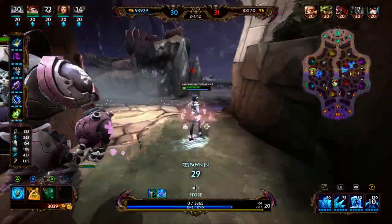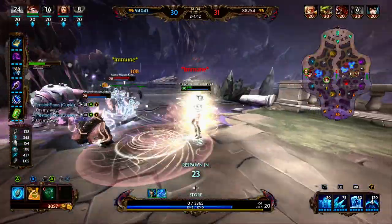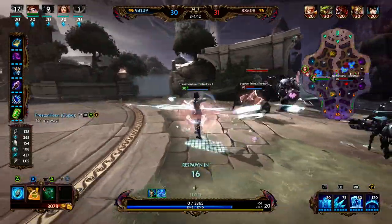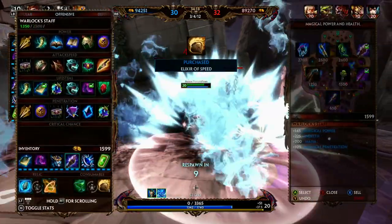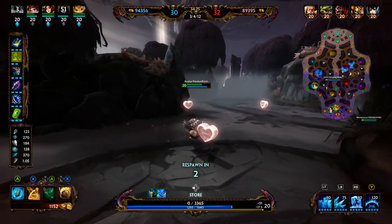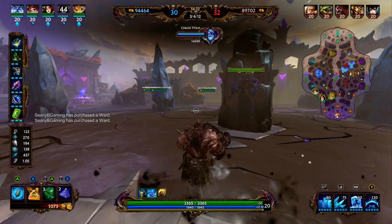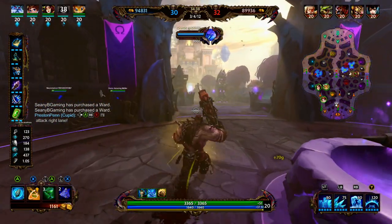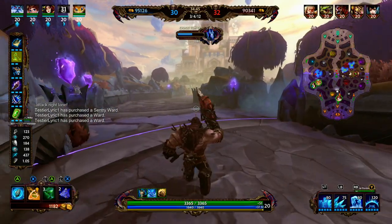We're watching Hera here — here comes the damage, she needs to run away from those people. She's got some good wiggles going on, Cupid's rotating in to help. Unfortunately she goes down. Cupid's here — looks like a bad fight for Cupid, he's got to get out. We're going to sell our boots and start going into Mantle of Discord. Mantle of Discord is going to provide 60 physical protections and 60 magical protections along with 10% cooldown. If we fall below 30% health, it's going to make us CC immune, then one second later it's going to unleash a stun wave — 90-second cooldown.